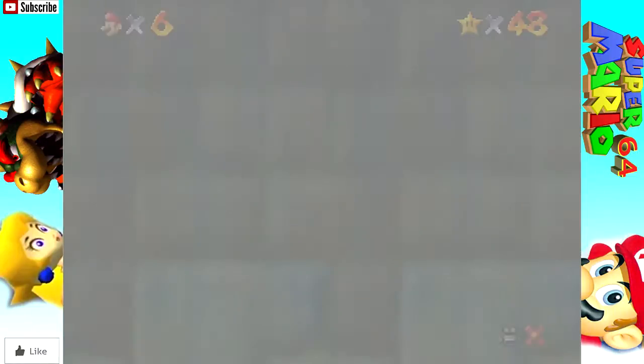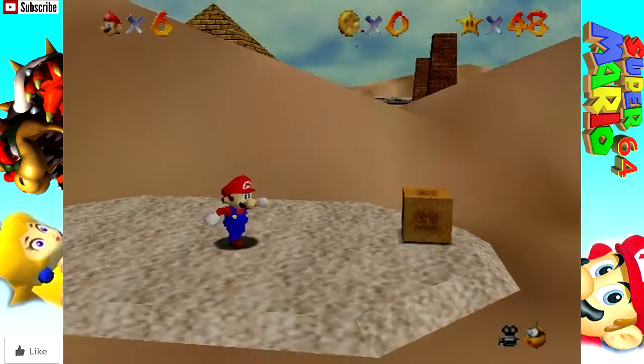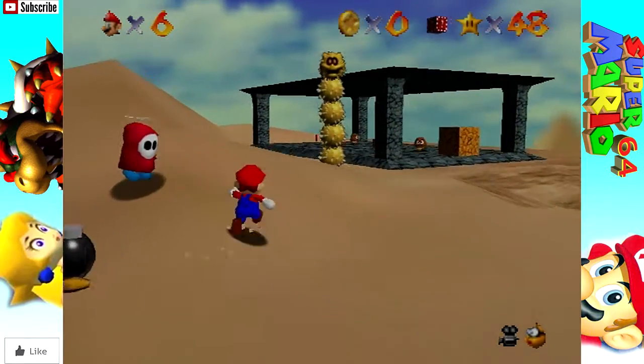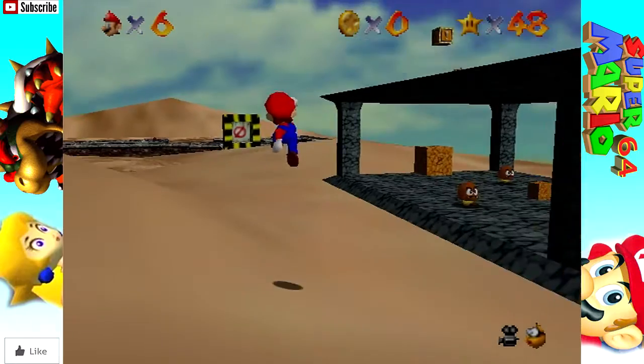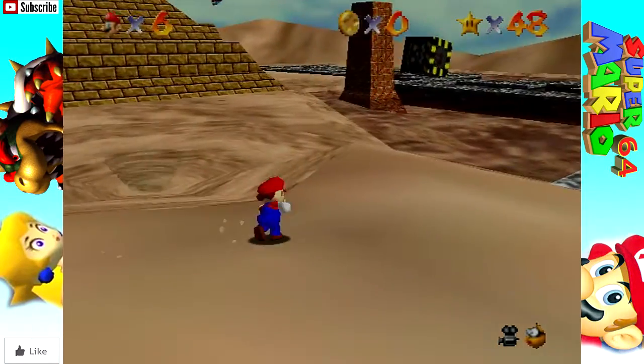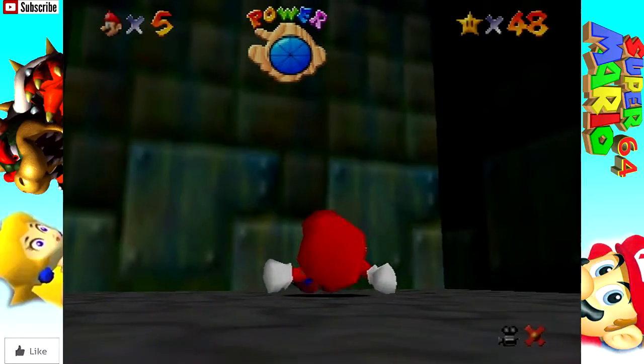Another thing that's hard to get used to in this game versus other Mario games: in other Mario games, if you press L to crouch and then A to backflip, you immediately do it. Not in this game - you have to wait for Mario to react to it. The tiny freaking two-degree slant sent me flying. Seriously?